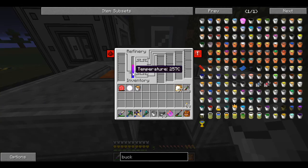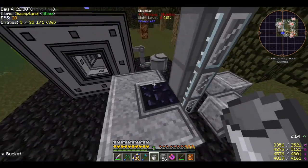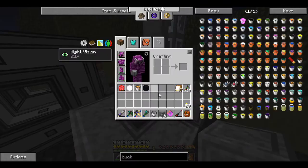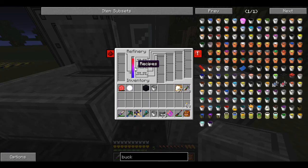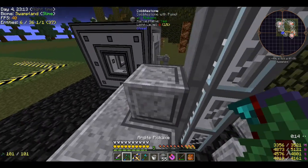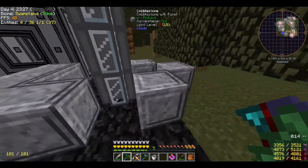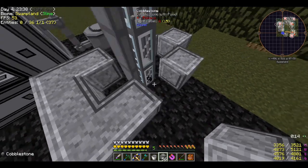Yeah! Temperature is going up — okay cool! But now... y'all see that? That's not normal! The lava block just disappeared — it's taking the heat out of the lava and turning it into obsidian! I can't keep mining out obsidian, that can't be reasonable. There's got to be something I'm missing — a better way to heat this up.